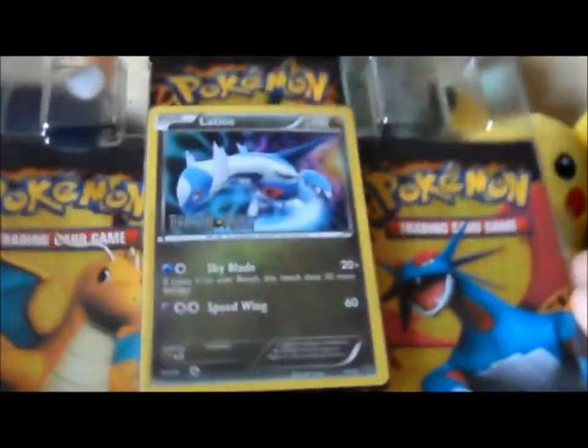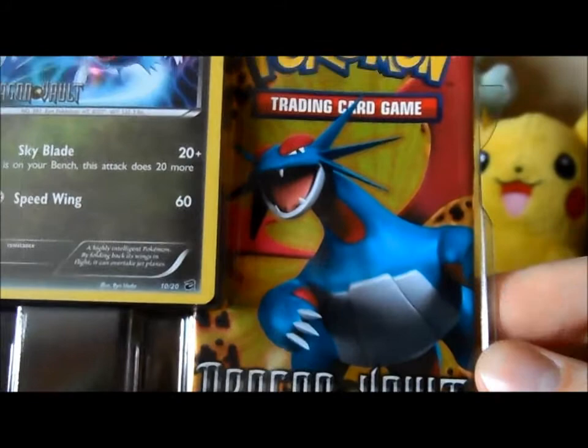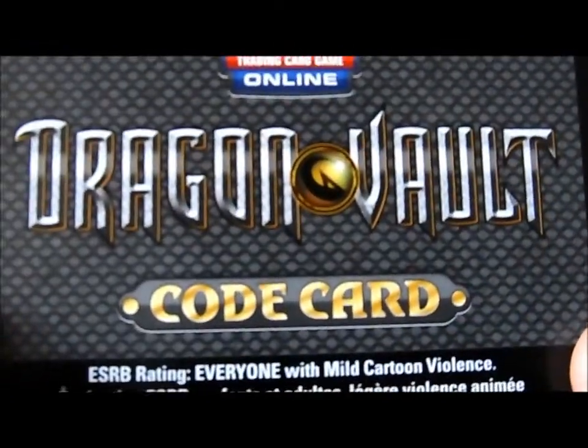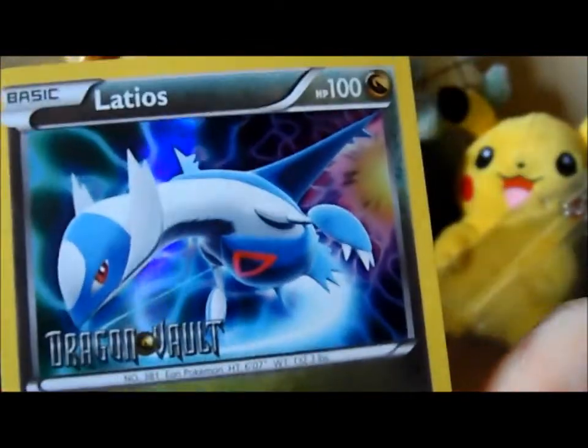If you haven't seen one of these before, you get three packs that include five cards in each, which are all holographic. There are 21 cards in the set, which include a secret rare, which I'm yet to pull. So you get a Dragon Vault code card. Here's the Latios promo, a bit closer up.